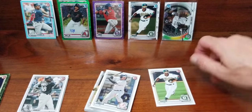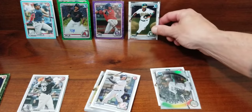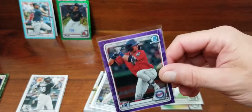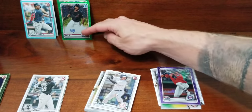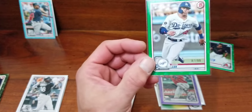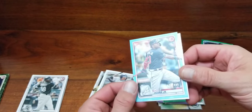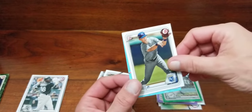Got a Paulson paper, Luis Robert top 100 number two, and a Paulson chrome. We did hit a purple chrome of Royce Lewis — it's a thick card, 31 of 250. We got a Gavin Lux green, 87 of 99, paper. Ronald Acuna Jr. blue, 420 out of 499. And Bobby Witt Jr. paper first.